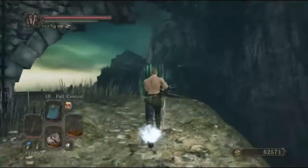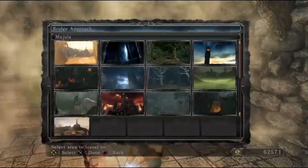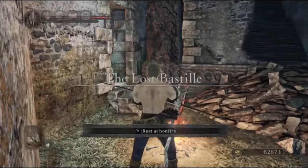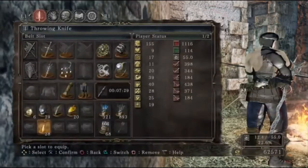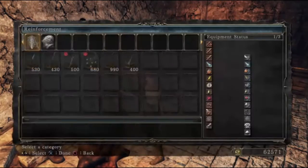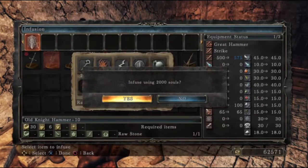At this point I actually do things a little bit out of order. What I should be doing here is going to the Royal Army Campsite in Tseldora to grab the Staff of Wisdom, because I remember I want to infuse the Old Knight Hammer but also want to infuse the Staff of Wisdom — it would just save a trip to McDuff if I had the Staff of Wisdom at this point. But as I'm right here, I equip the throwing knives because those will be crucial for my strategy against the gargoyles. Then I take the Old Knight Hammer and infuse it with Raw.